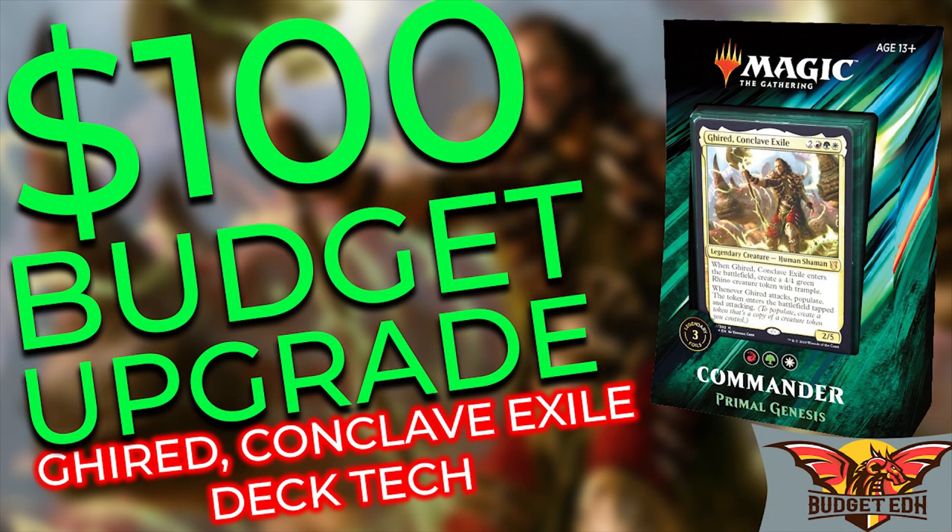Hey guys, welcome to BudgetEDH. On this week's episode we bring you a $100 budget upgrade to the Primal Genesis Naya pre-con deck out of Commander 2019. What we're going to do in this video is take out 15 cards that don't really synergize with the strategy we want to go with, and then add in 15 new cards to help build upon our strategy. We're looking to build the deck with a total budget of $100, including the cost of the pre-con. We will also include a deck list down below in the show notes.